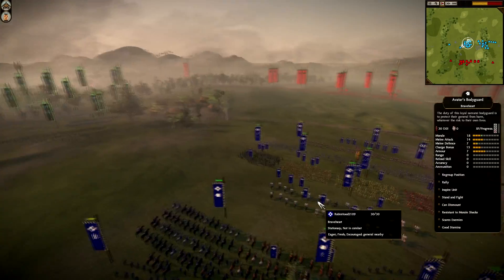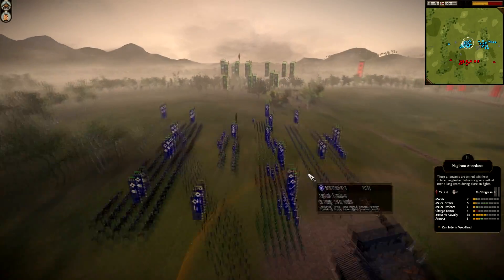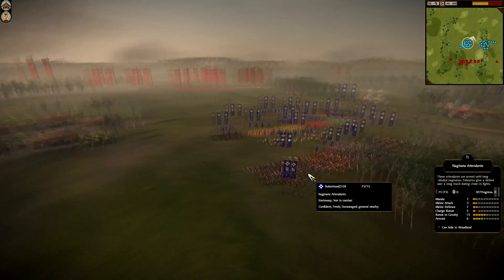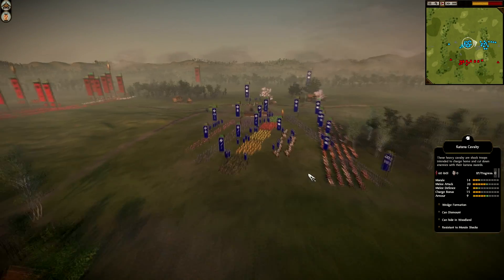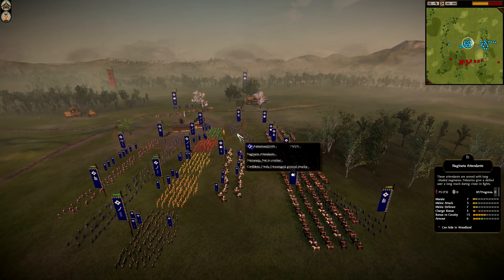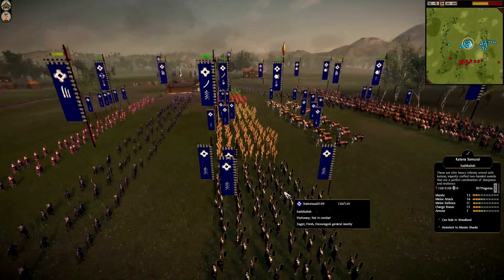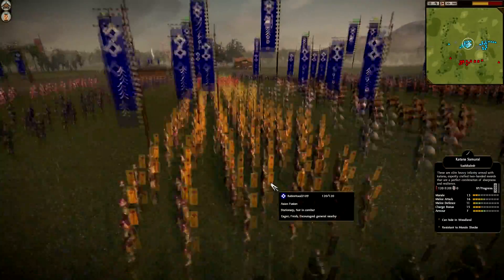So this battle, I said to Chris — we played a few battles — I said dude, we might lose this, but I am gonna bring back my Katana Cav Horde. And what that involves is Spears for guarding your rear, Katana Cav obviously, and then Katana Samurai to follow up.